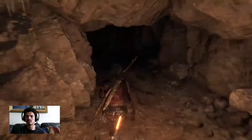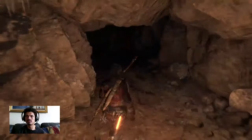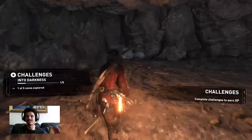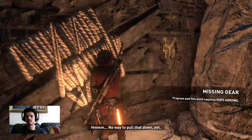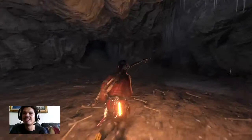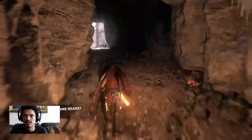Is this it? Yeah, this is a challenge. So this is a tomb — I hope it takes me back to the exact place I was. No way to pull that down yet, I need the rope arrow. That's cool, at least there's something that pops up and says 'tomb nearby,' because I think I skipped a lot of that stuff in the first game, just kind of following the main missions.